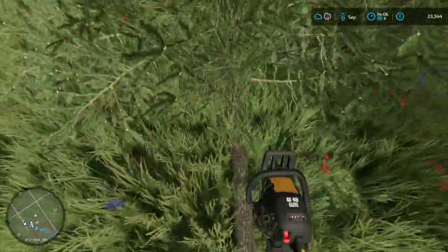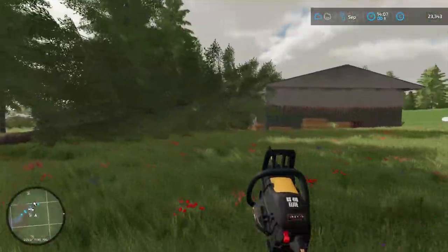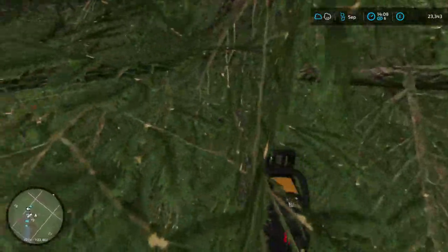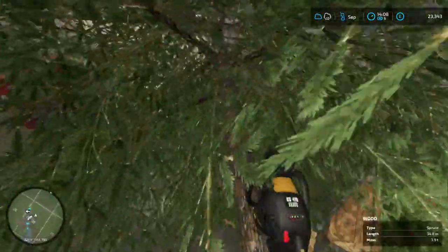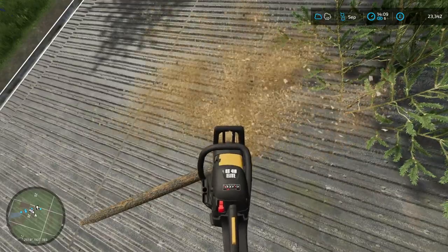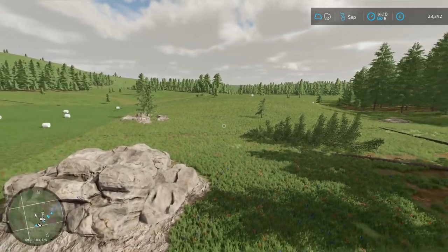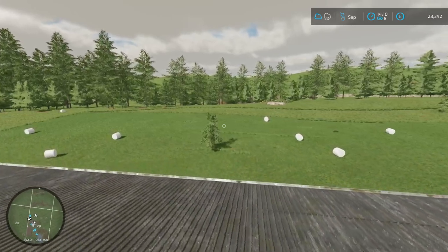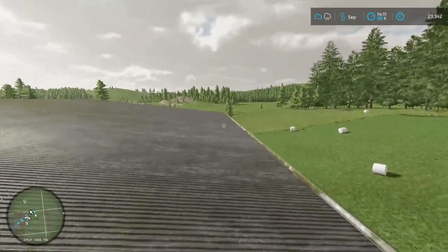We're waiting for the grass to regrow to cut again, so this tree clearing gives us something to do in the meantime. We accidentally hit the sawmill, which lets me take you up onto the roof for a view of our land. You can see the area we're currently working on. We'll get rid of that tree and the two at the back. Only cut trees down on land you own — we can't touch the ones outside our boundary.